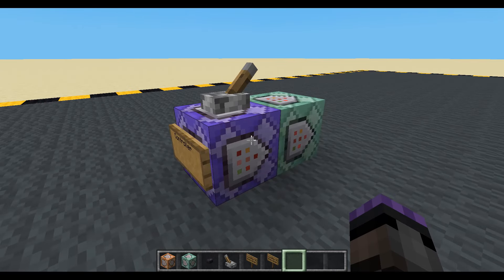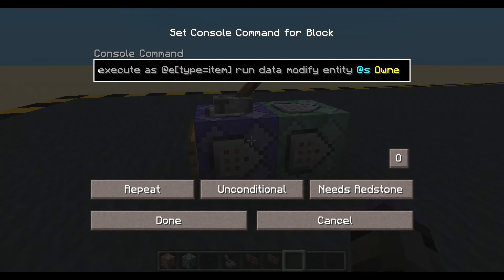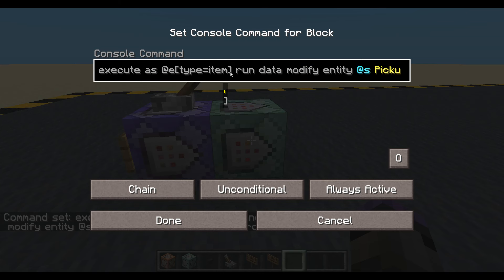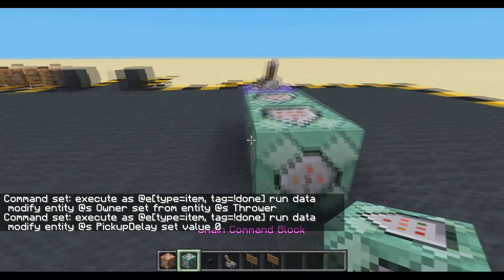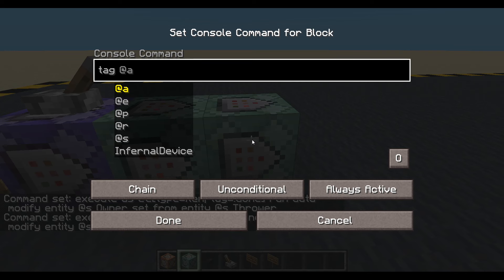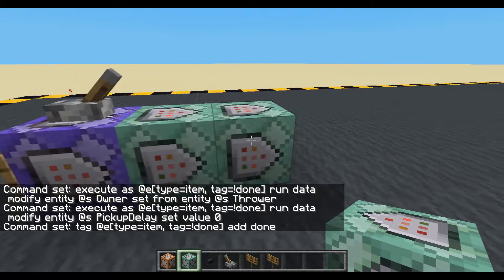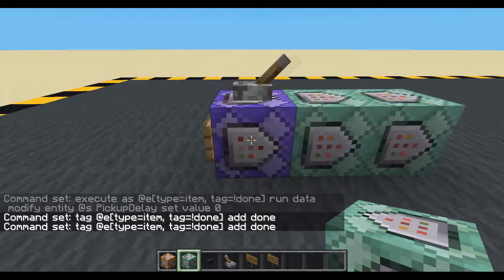And I think if we tag the items, we can stop processing them as well. So let's add a selector for type item with tag equals not done. We'll do that — tag is not done — and then in the second command block, the same again: execute as type item with tag equals not done. Then at the end, we tag any item with the done tag. That might help with optimization and performance — that way we're only checking items that don't yet have the tag. Do you have the tag? No. Now you do — so these two command blocks won't affect you again.